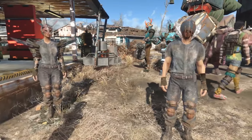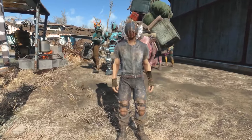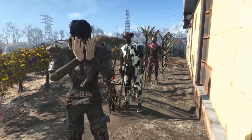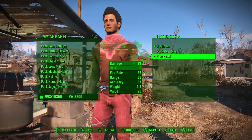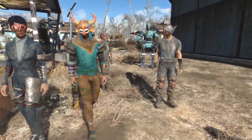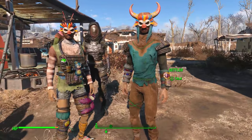Each of the gangs has their own armor and clothing. The Disciples wear wrapped metal or spiked armor with helmets to match. The Operators have two versions of heavy armor, as well as belted and some fancy suits to match. The Pack — well, they're crazy. From insane hats to furry pants, they have three types of armor: regular, bone, or stuffed-animal reinforced.